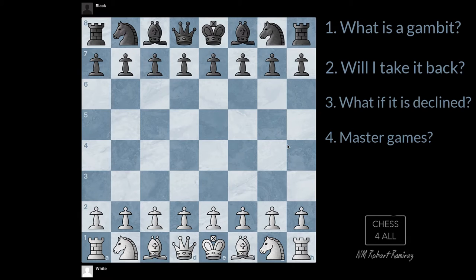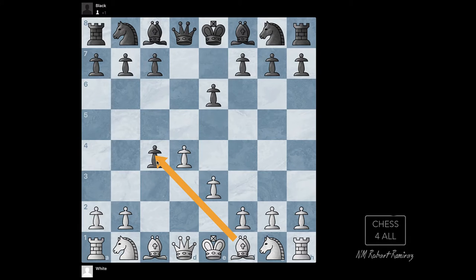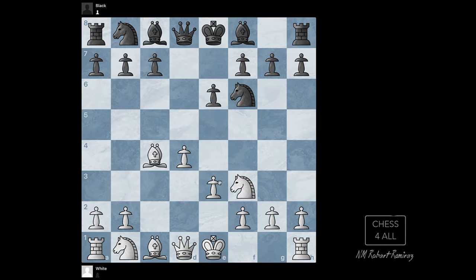The first game starts with d4, d5, pawn to c4 — the Queen's Gambit — and they accepted it. They went pawn to e3, pawn to e6. Instead of taking the pawn right away, the white pieces played knight f3, then knight f6, and now took on c4. Not a big deal if you take the pawn first and then develop the knight — it's completely up to you. After taking on c4, the black pieces tried to undermine the center with c5, and the white pieces just castled — we have enough defenders.